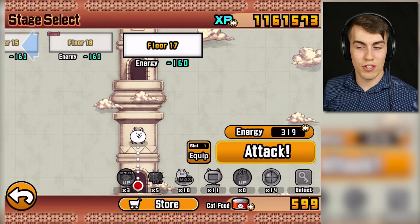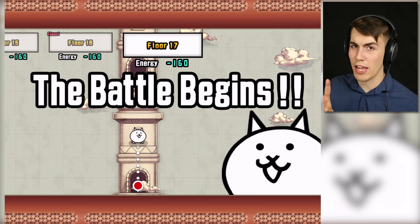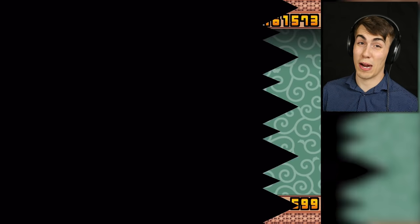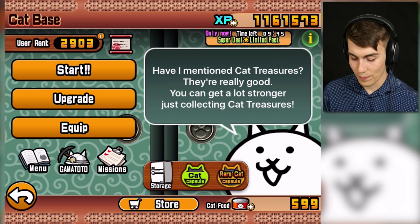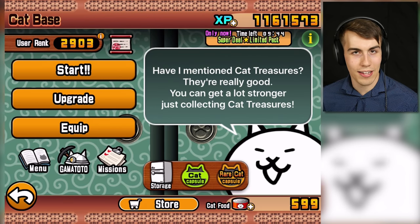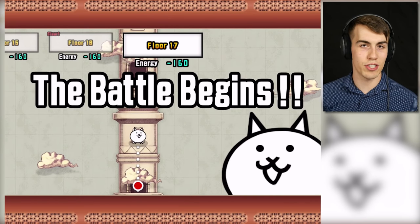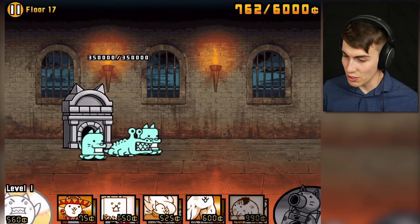Now I can't say for sure that floor 17 is gonna be harder than floor 16 - it might actually be easier. I'm gonna poke in there for a couple of seconds so we can take a look. Oh, it's aliens! Okay, cool - let's go get an anti-alien loadout. Probably one of my favorites guys - I have a lot of these dudes. I've been told to upgrade Catman and I understand, it's just a lot of XP and I got so many things I wanna upgrade. I wanna see all the different forms of cats! And Catman doesn't even have a true form, so it's not as incentivized for me. I have enough energy right now for this try and one more after this. So let's see what happens.